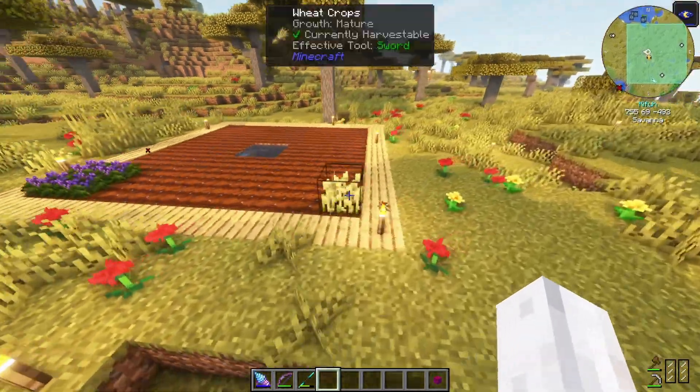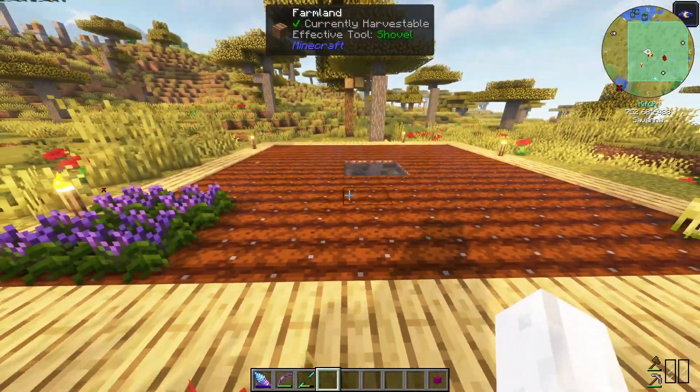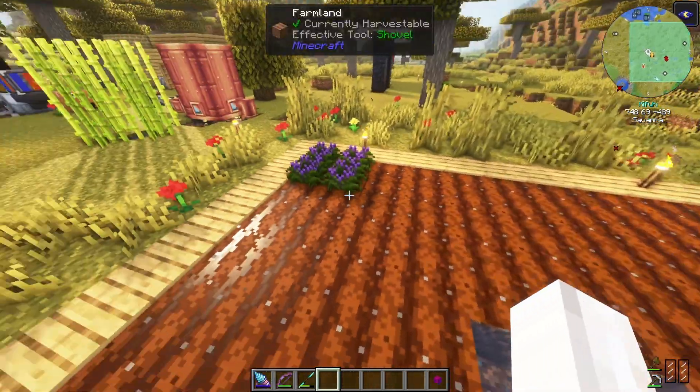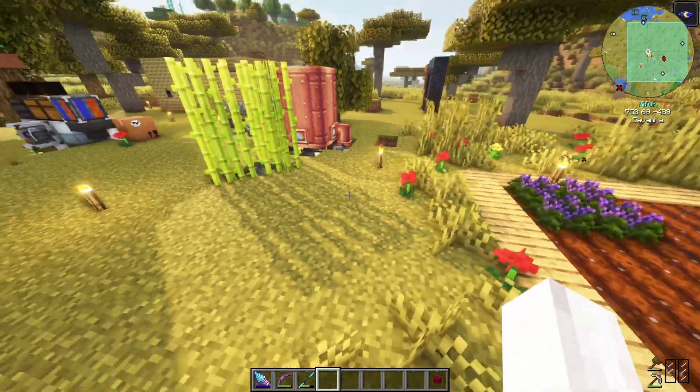The same happened with this farm — it's like, I'll put some oak planks around it, really spice things up. And in the middle, a two by two infinite water source instead of just the traditional one block. I'll tell you what, it works. It looks nice.